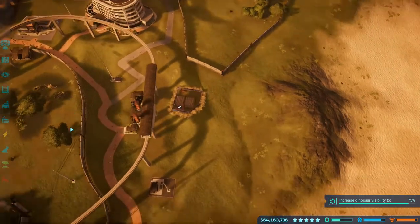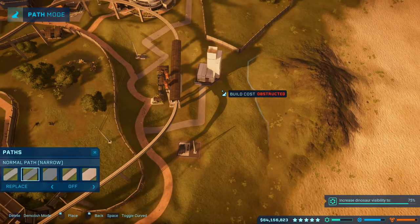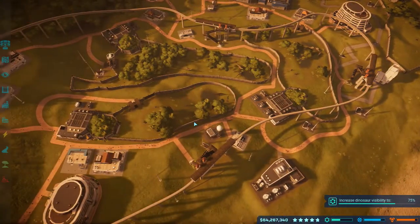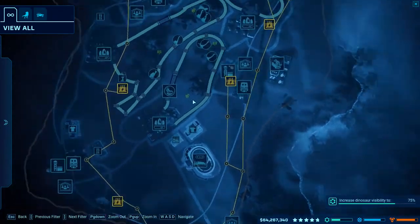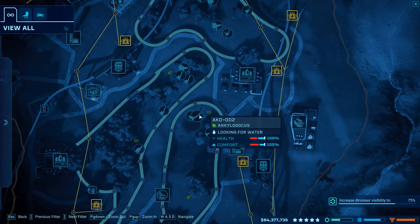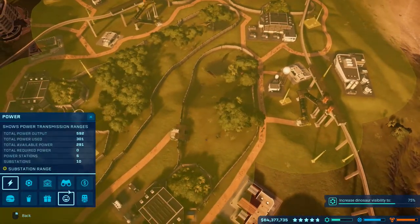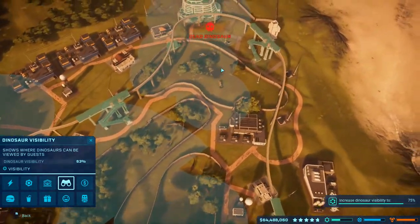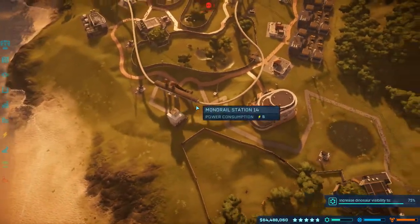There we go - just connect that via path and that'll probably knock it up. I mean it's going up slightly anyway, but this will definitely just be the nail in the coffin. Oh, it just dropped a little bit actually. We don't have any viewing things on here - that's a bit weird. We've got a gyrosphere station, and I guess when a gyrosphere goes past it'll increase it, but that's pretty much it. Going away. Dead dinosaur. You're nearly built, so no major concern.